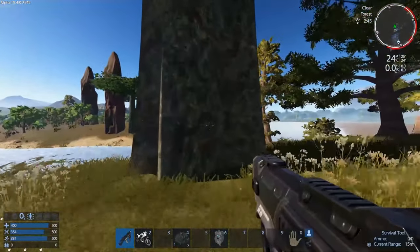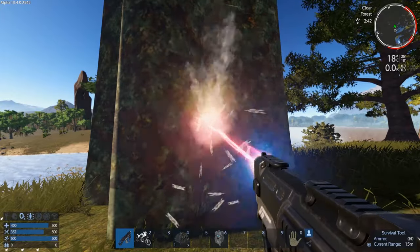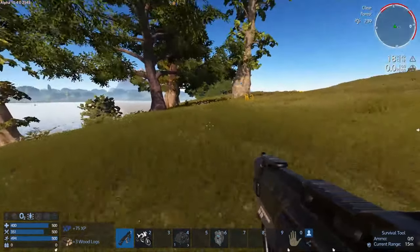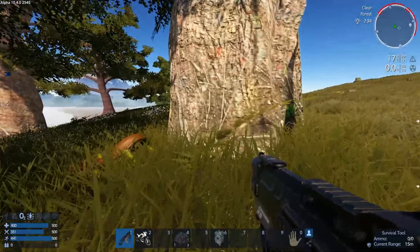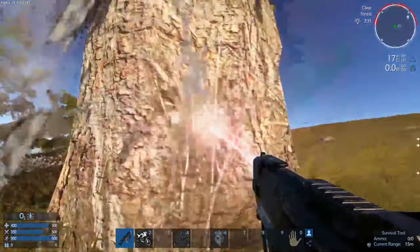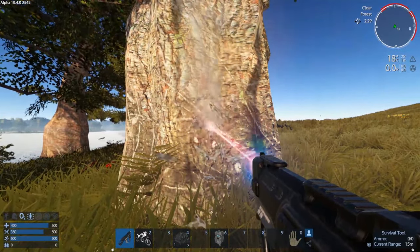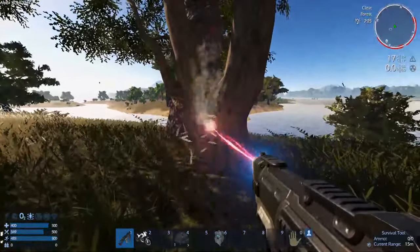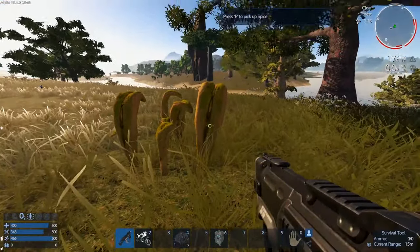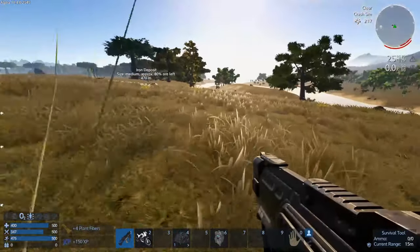Now we're going to want to cut some trees down with our survival tool as well. Run over to a tree. Put it in defense mode to cut trees down — resource mining mode doesn't work on trees for some reason. You have to use defense mode to kill the tree, and it automatically puts the logs in your inventory. Cut down some of these trees. By the way, these are spice leaves — make sure you pick them up when you have a refrigerator. We got some wood and some fiber.